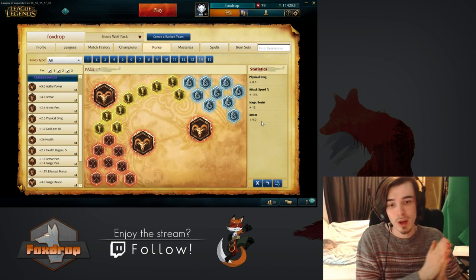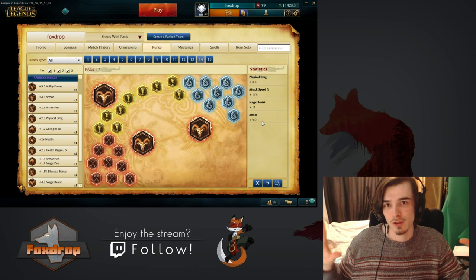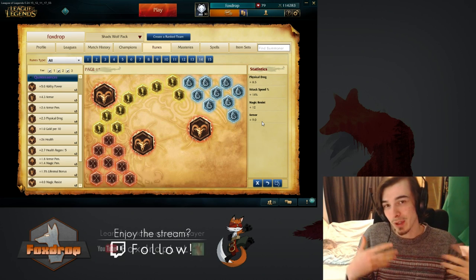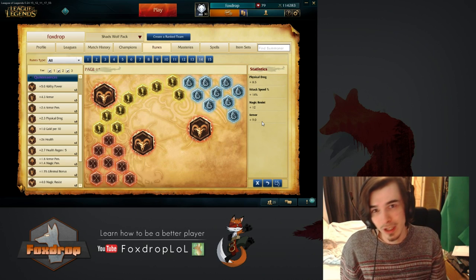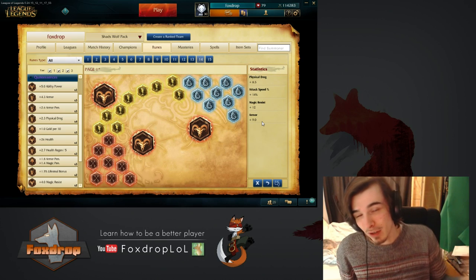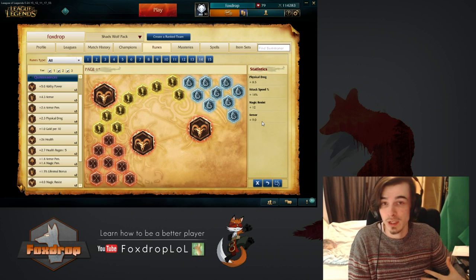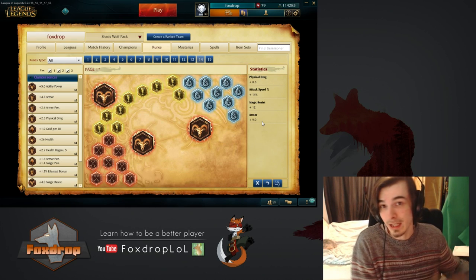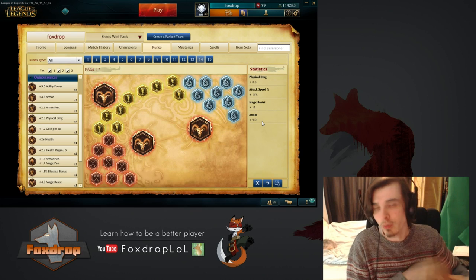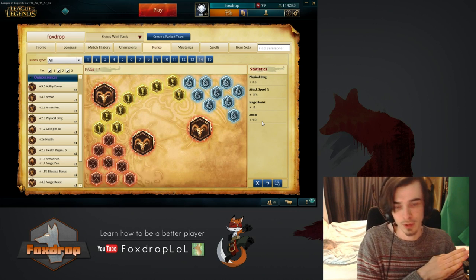Then go for attack speed quints. The reason attack speed quints are good here is because attack speed helps you on a broader spectrum of champions. You can go for AD quints, which would be more suited to physical damage casters or assassins who have high AD scaling or want to do burst damage, but most champions will be better off with attack speed. Especially if you are jungling, it allows you to get last hits off more fluidly, and you'll have more damage in sustained fights and longer trades. Overall, attack speed is the better choice here.